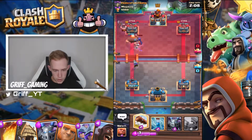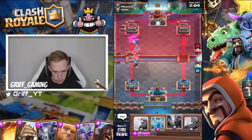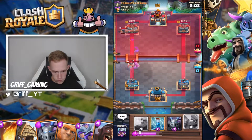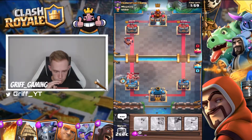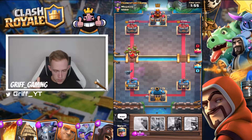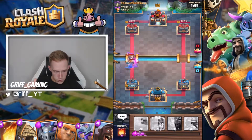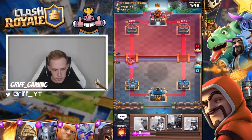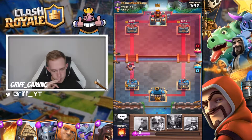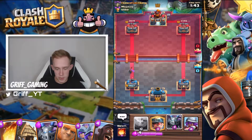We've got executioner. I hate it when the tower locks onto the wrong thing. I'm going to get a ton of damage. The executioner gets on the tower — the damage is insane.